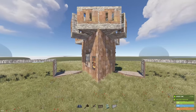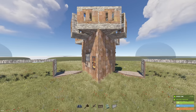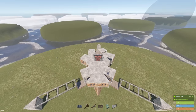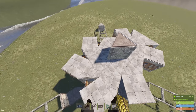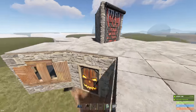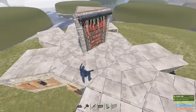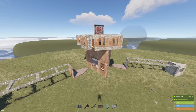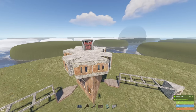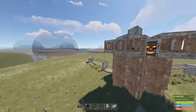Welcome back, we have a new base design right here. It looks very similar to a lot of my other designs because I always put the same front airlock. One thing this base has that a lot of the others don't is it has no squares — no squares at all. When it comes to the core layout and design, it's all just triangles.